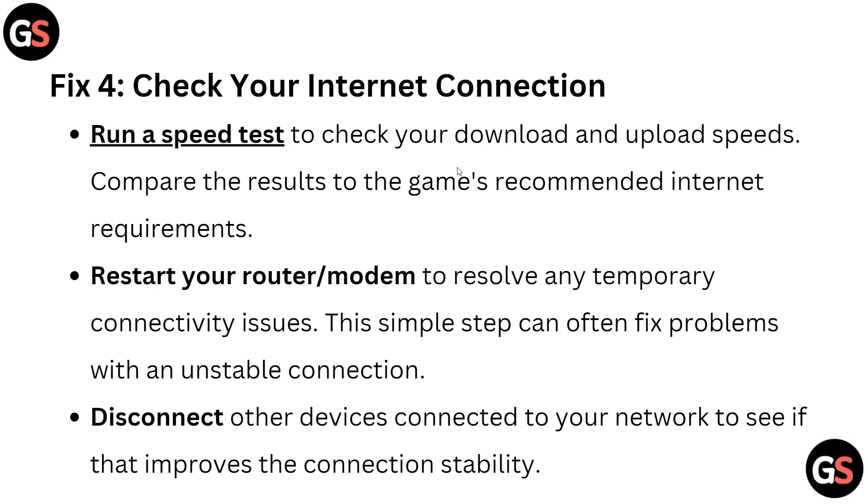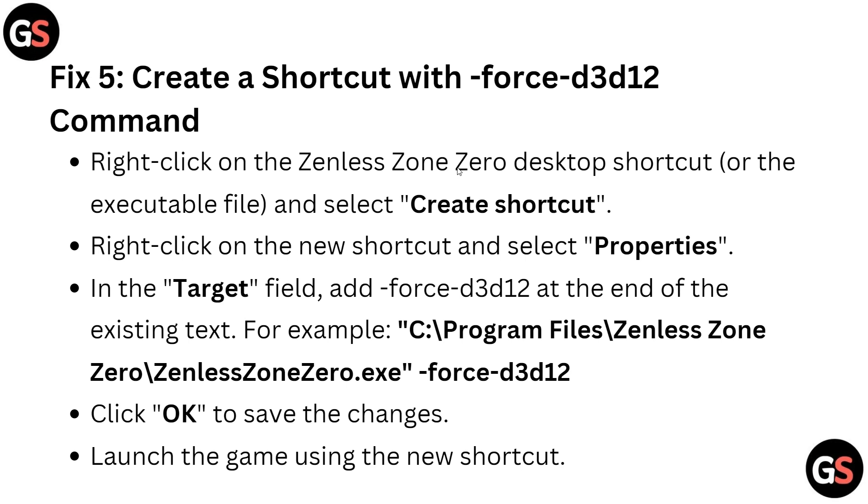Fix five: create a shortcut with a Force D3D12 command. Right-click on the Zenless Zone Zero desktop shortcut or executable file and select 'Create Shortcut'. Right-click the new shortcut, select 'Properties', and in the Target field add '-force_d3d12' at the end of the existing text. Click OK to save the changes and launch the game using the new shortcut.